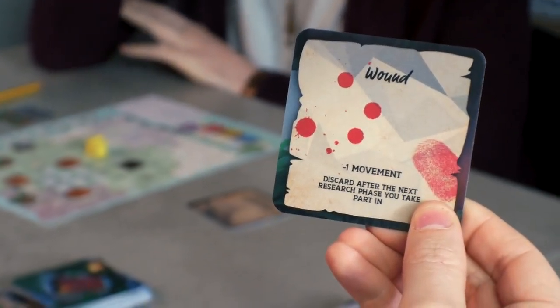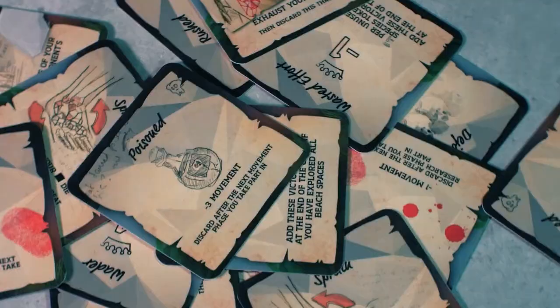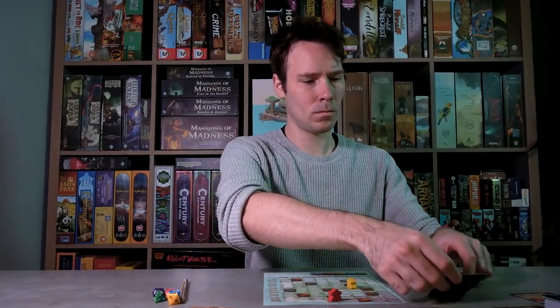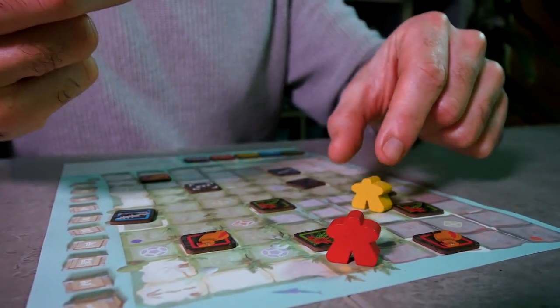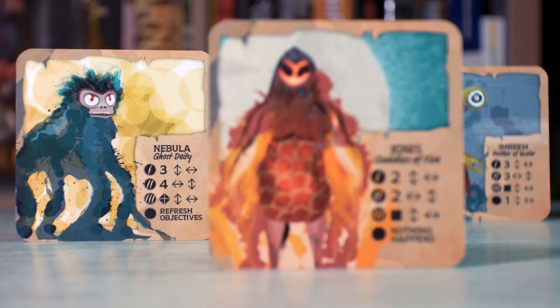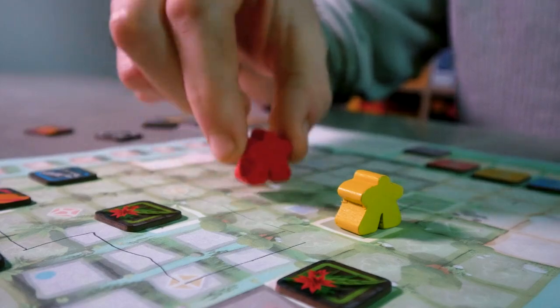Of course, no island is without its perils, so tread carefully to avoid misfortune. For intrepid explorers, Isla features a unique solo mode that ups the stakes as you are hunted down by one of the island's mysteriously monstrous keepers.